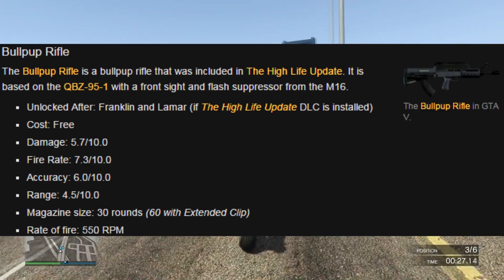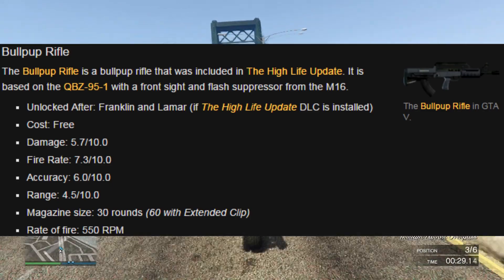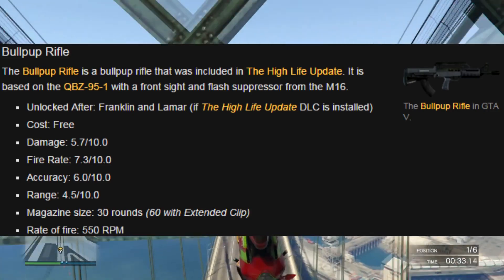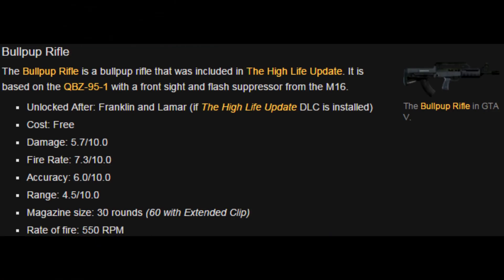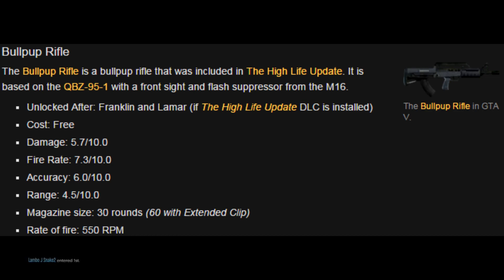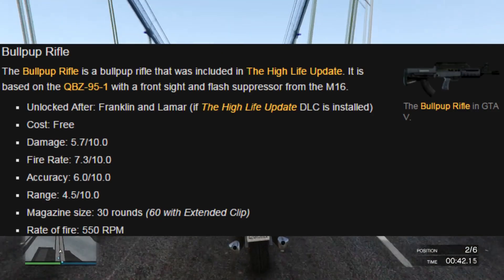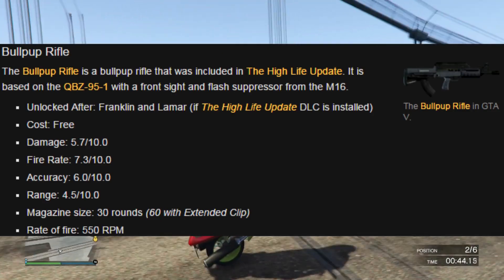The cost is free. Damage is 5.7 out of 10. Fire rate is 7.3 out of 10. Accuracy, 6 out of 10. Range, 4.5 out of 10. Magazine size, 30 rounds, 60 with an extended clip. And the rate of fire is 550 RPM.